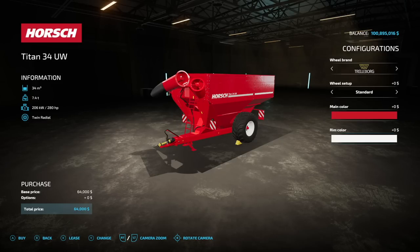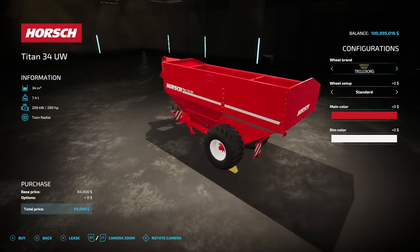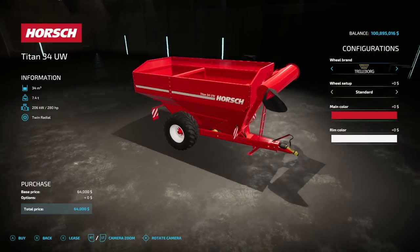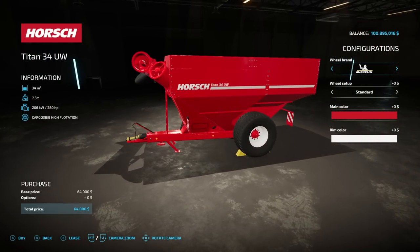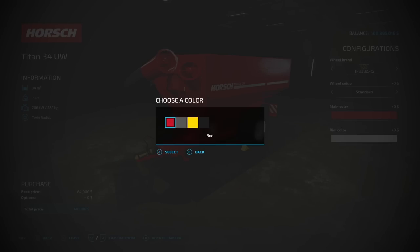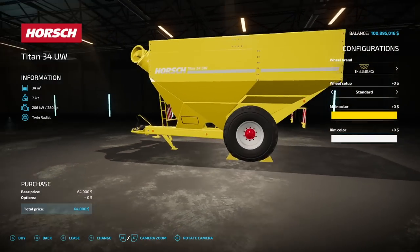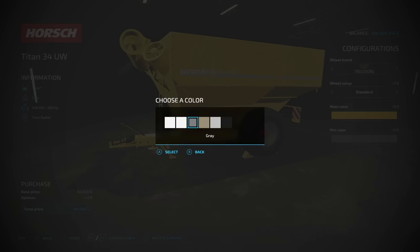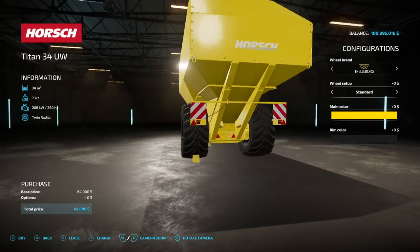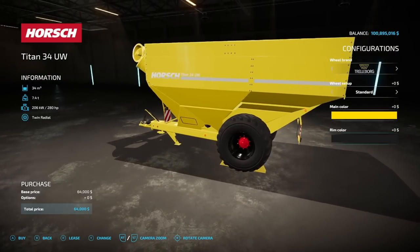Our last mod for all platforms today is the Horse Titan 34UW. This holds 34,000 liters — that's your auger wagon crop. Standard auger wagon crops, weighs 7.4 tons, and has 280 horsepower required. Wheel brands: Trelleborg, Michelin, Continental, Midas, and BKT. Main colors include red, gray, yellow, and black. Rim colors include white, special (similar to base game gray), gray (darker than base game gray), beige, silver, and black. For some reason, the hubs on this one are staying the same color as the base model — generally this doesn't happen, so something might be going on.